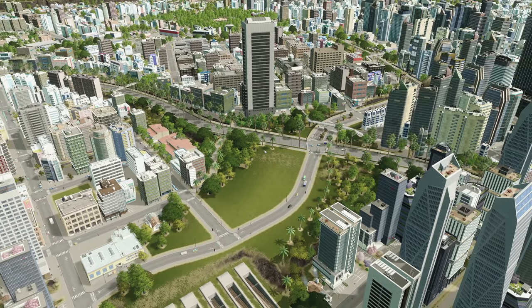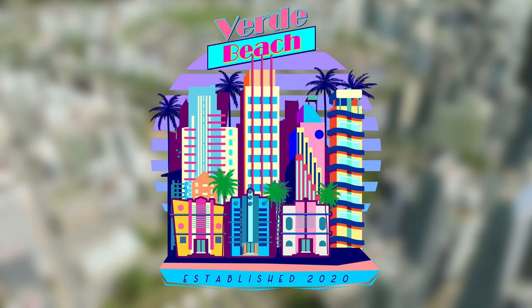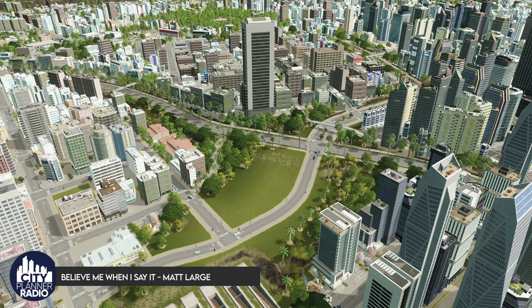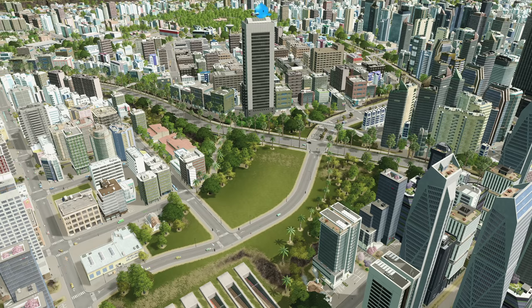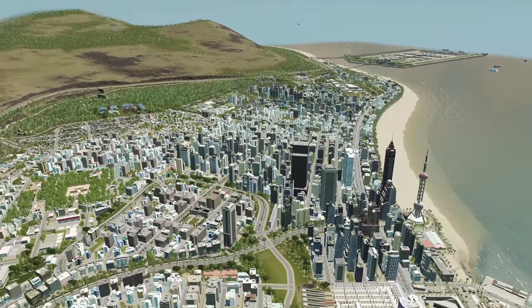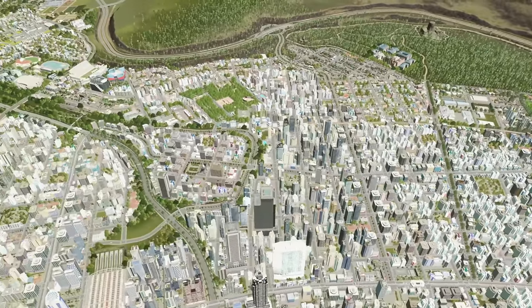Hello, welcome back to City Planner Plays where we are building the city of Verde Beach. In the previous episode we spent a great deal of time burying the railway network, and today we're going to continue iterating on that. We're going to have a few road diets and spend some time making this area more pedestrian and bicycle friendly.